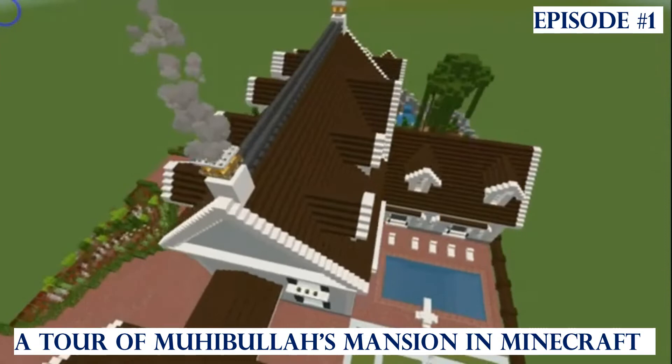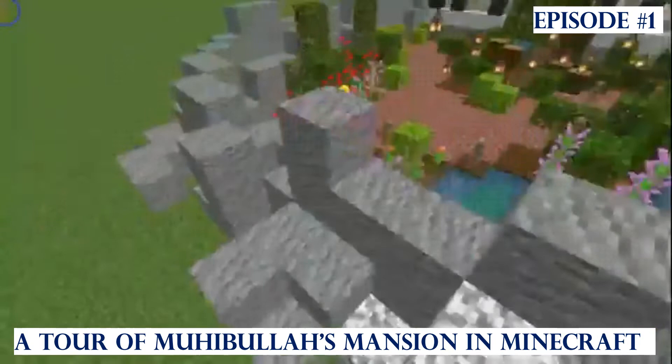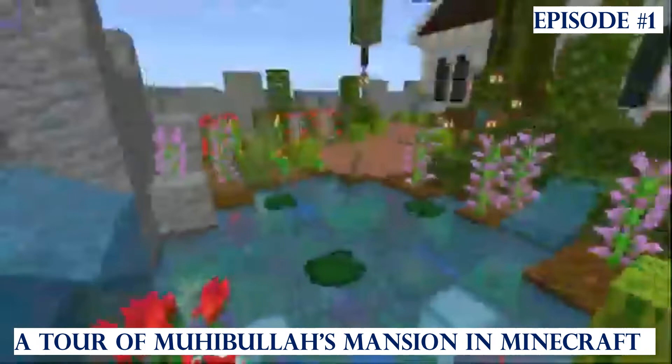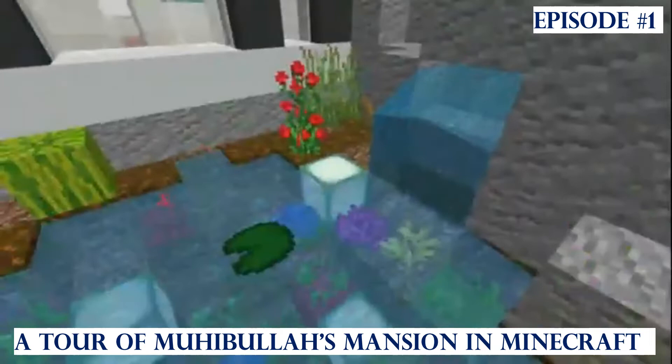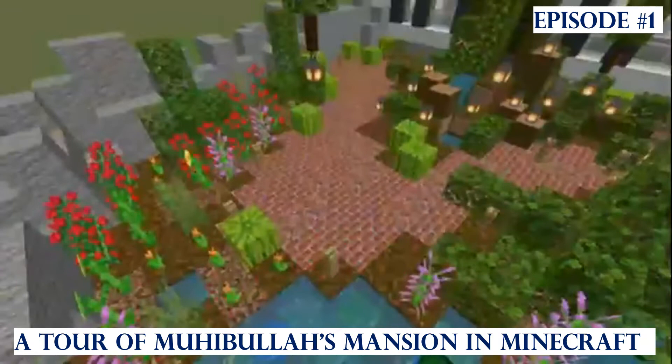Wait, I forgot one part — the biggest garden, which is my favorite. Starting from here, I've got this stone wall. It looks like it was just there, but I actually built it — it looks pretty nice. And then I've got this pond with some flowers, more on one side than the other. It looks nice with some sea lanterns, and I've got lots of things a coral reef would have, because this is just a natural-looking pond.